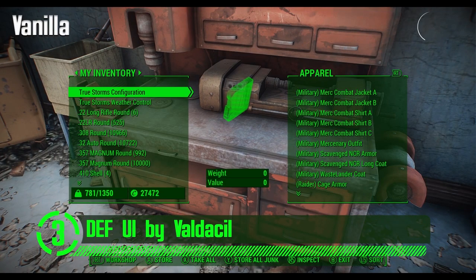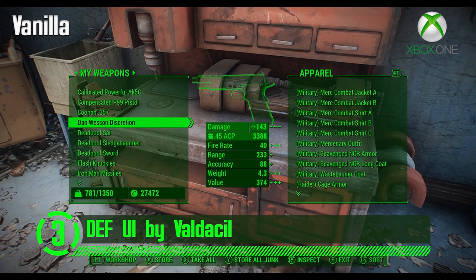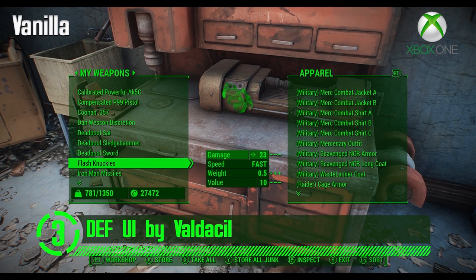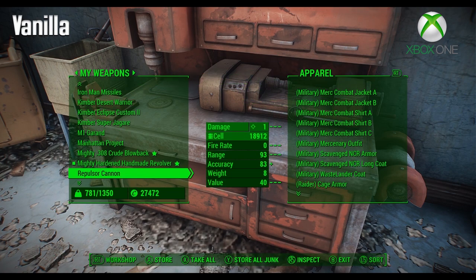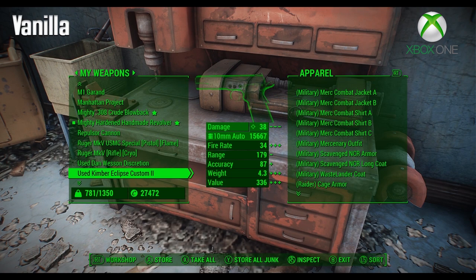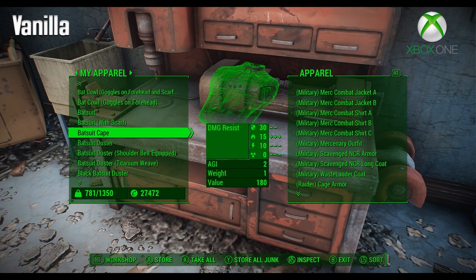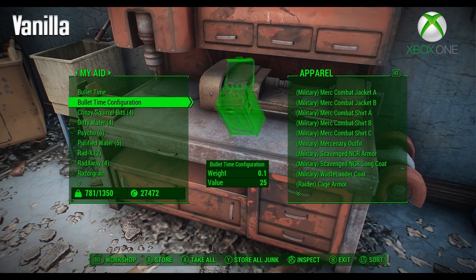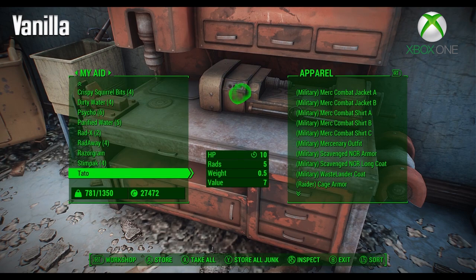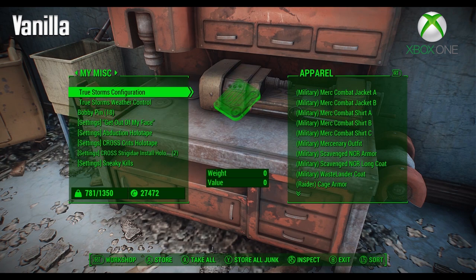At number 3, we've got DefUI. This mod adds a new HUD and interface to the game. The HUD elements include the health bar, the action point, the criticals, the experience bar, enemy health meters, compass, dialogue, and messages. Now this mod allows customization of all those elements — all elements can be moved, rotated, and resized.